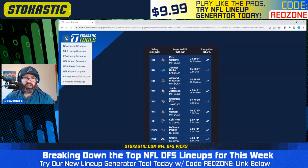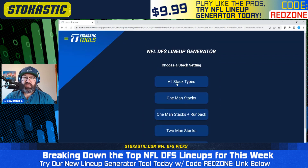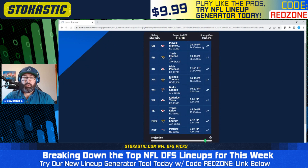Now let's take a look at some FanDuel lineups — all stack types, a mix of all different lineup types. Our first FanDuel lineup is 103% total ownership: a full Chiefs stack with Mahomes, Kadarius Toney, Travis Kelsey, and also Isaiah Pacheco. No Bears bring-backs. We've got Travis Etienne and Evan Ingram from the Jaguars, Michael Thomas, Drake London, and Patriots defense.